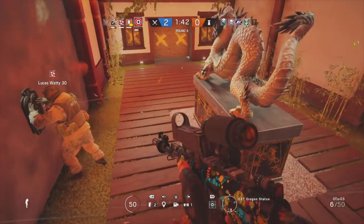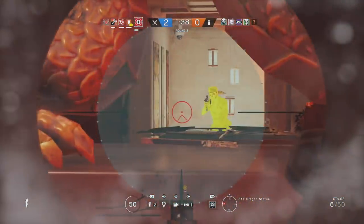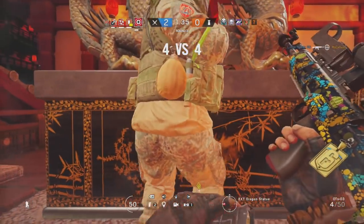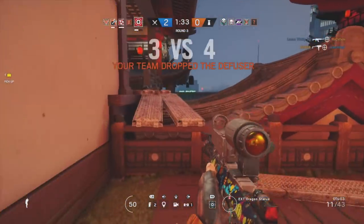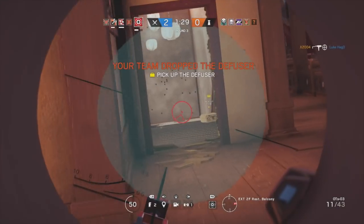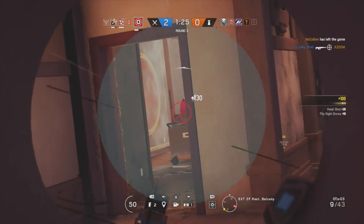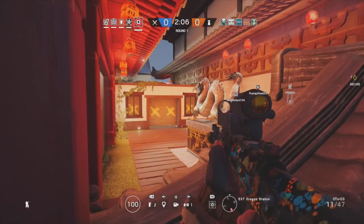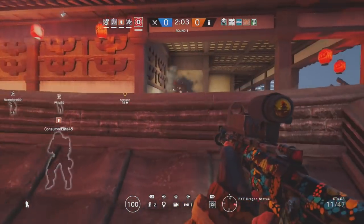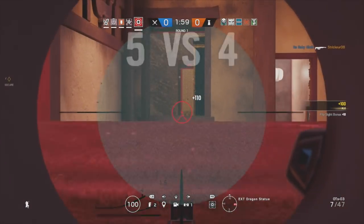Moving on to Glass's gadget — the flip sight, which essentially means he can toggle between a short range scope and his long range scope. His long range scope has a thermal imager that allows him to see through smokes and will highlight any enemy in yellow. Do take notice that this includes dead enemies, so when you are looking down the sight, if there is a dead enemy they will still highlight yellow. Don't waste your bullets on them.